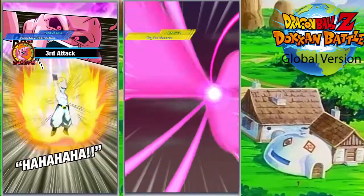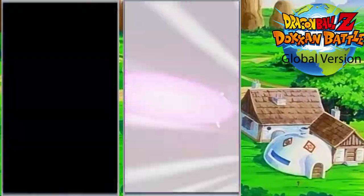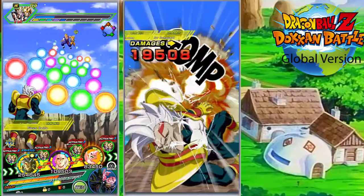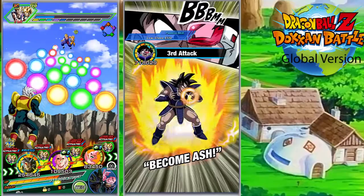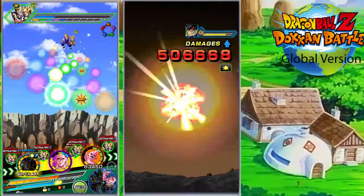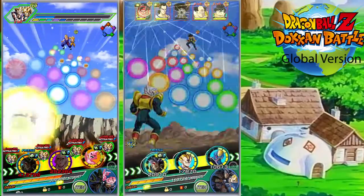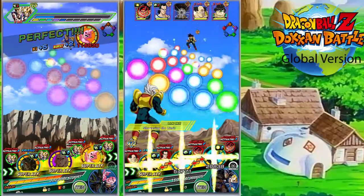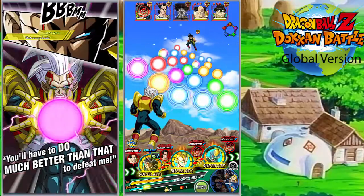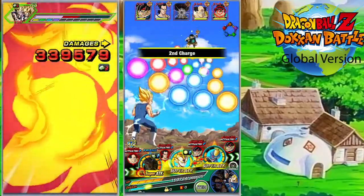For me personally, I think my favorite rotation for the category team is probably Baby paired with Buhan. Because every time Baby does a super attack, he lowers attack, and if he gets his ultra super attack, he lowers attack and defense. Which actually it adds up and is pretty useful. When you have him and Buhan together, they both lower attack, and I believe they both lower defense. And eventually Buhan's gonna get an EZA, and that man's gonna be a monster.